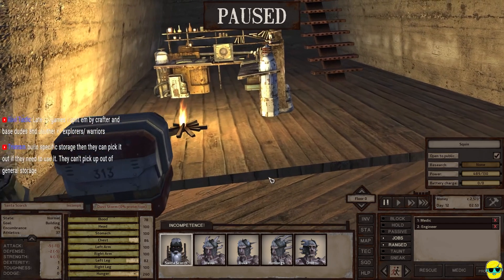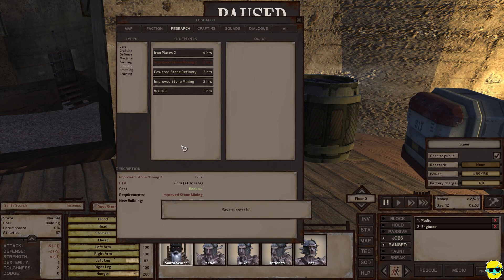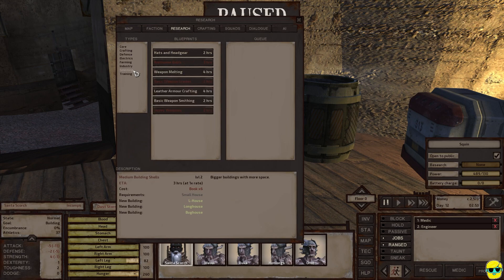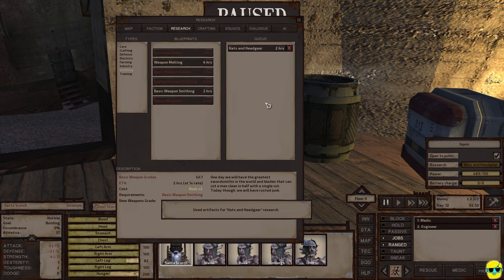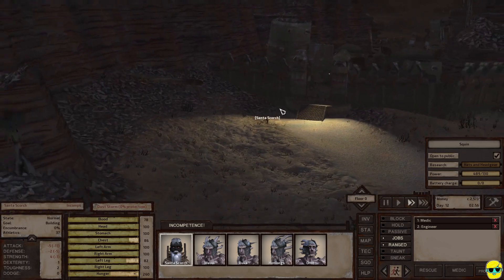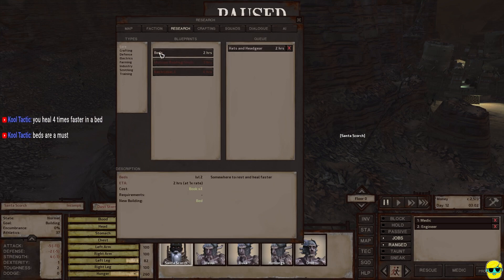That's a great point — that's why he can't automatically get stuff out of that box. I'm trying to research different storage. Another thing I want to look at — there was a recommendation for armor. I could research beds, which seems pretty good. Leather armor looks good. Hats and headgear — bandana! This is what Frankie was talking about. Let's try to make some money making hats. I love the idea of a bandana shop. Beds are a must — okay, let's go to research and queue up beds next.